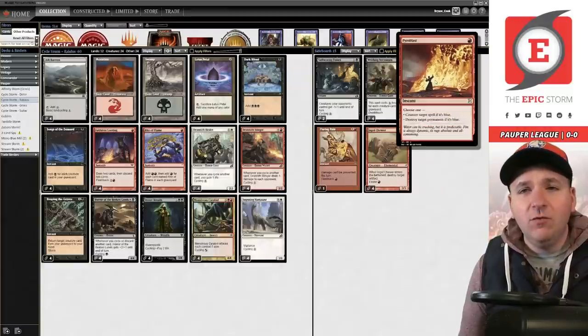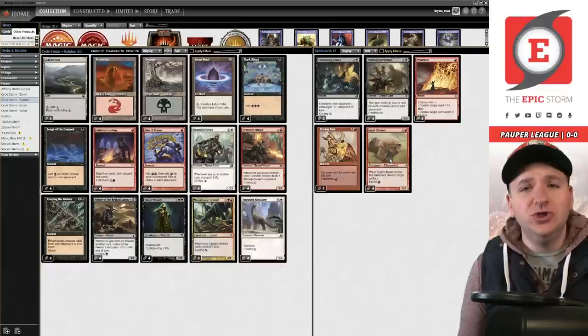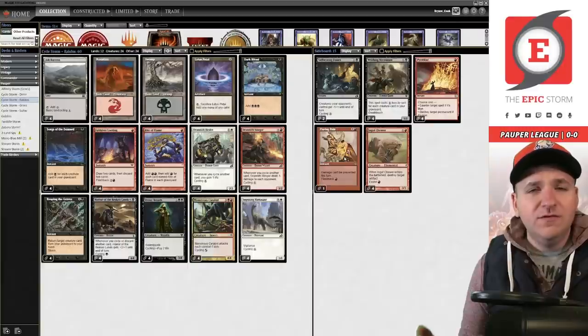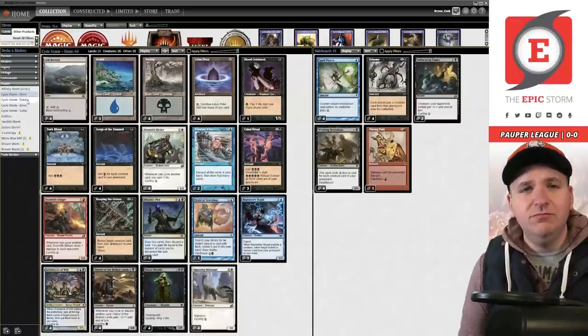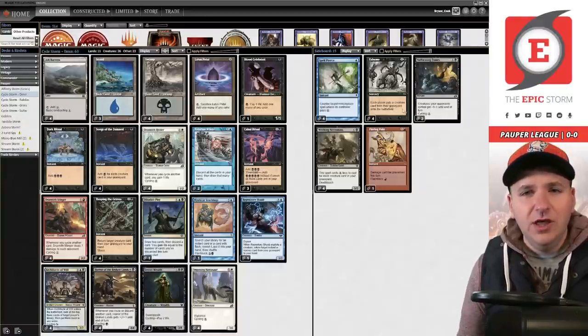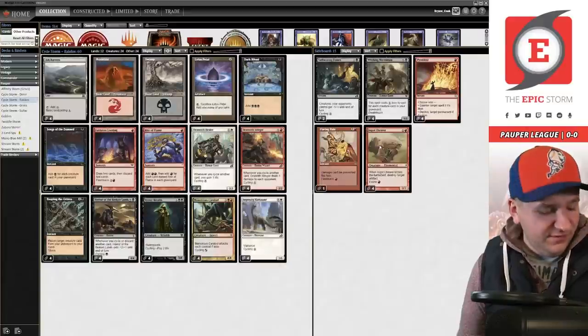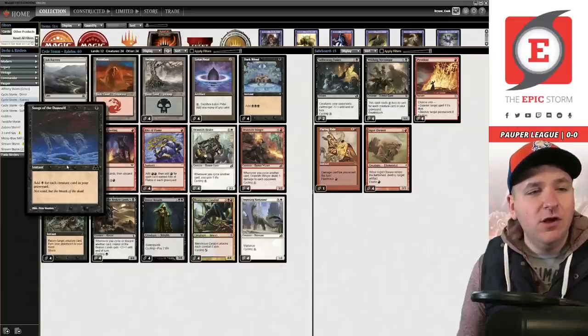In the sideboard, we get four copies of Pyroblast and four Ingot Chewer off our primary lands, which is just huge. On top of that, Flaring Pain is fine. This deck is a lot more straightforward. There's nothing wrong with the demure list — I actually really like it. We have Ingot Chewers as a creature to keep our count high for Reaping the Graves and Songs, but also to answer Relics and Null Rod spell bombs. Pyroblast is just the best card against blue.